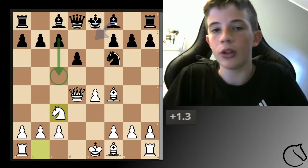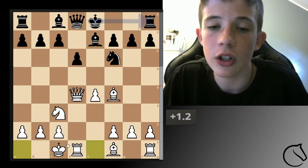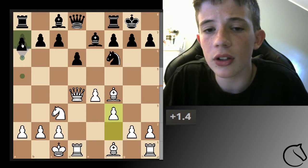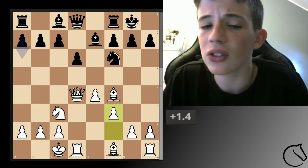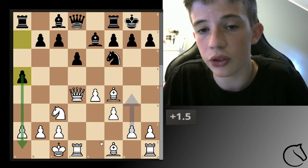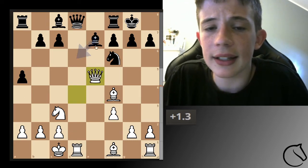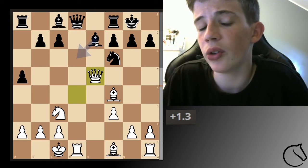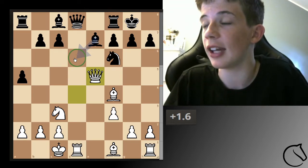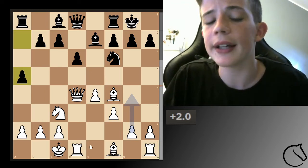If your opponent doesn't play pawn c5, you should try to develop the bishop. He develops the bishop — just have a safe position. He castles and you develop the pawn here. Don't try to attack the center; his center is safe. For example, if the pawn goes here to try to push, don't play pawn here — it's not necessary. You're just creating trouble for yourself; he has a weak pawn there and it's always going to stay weak.